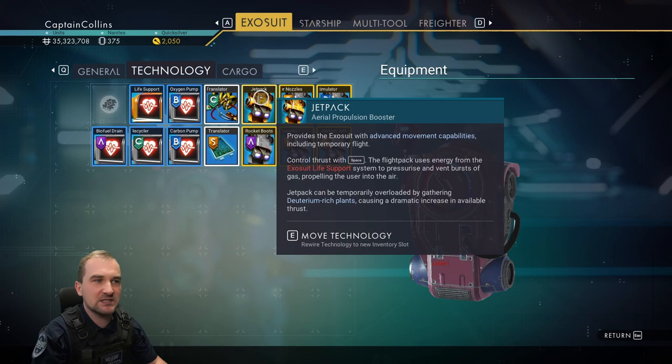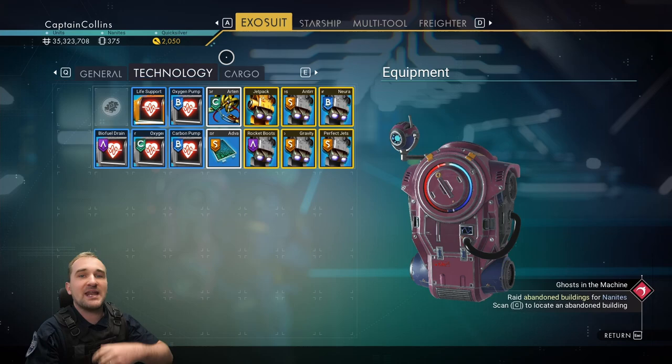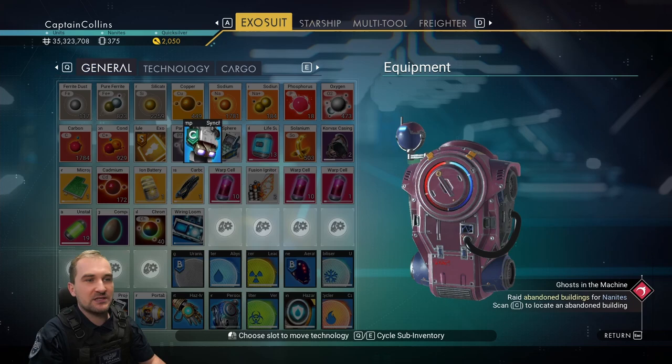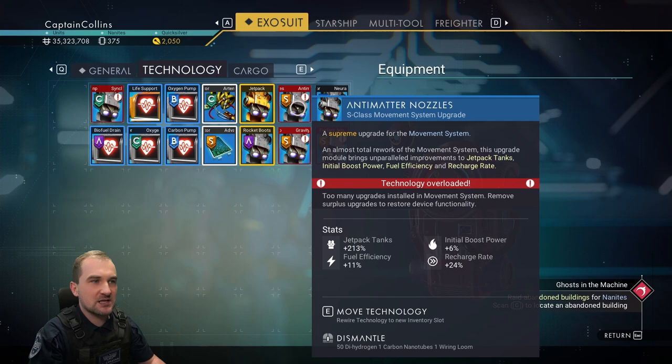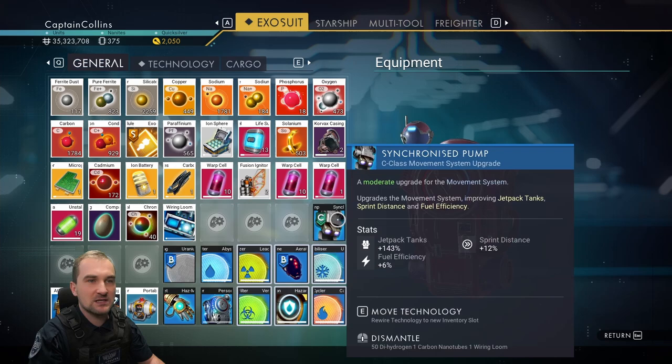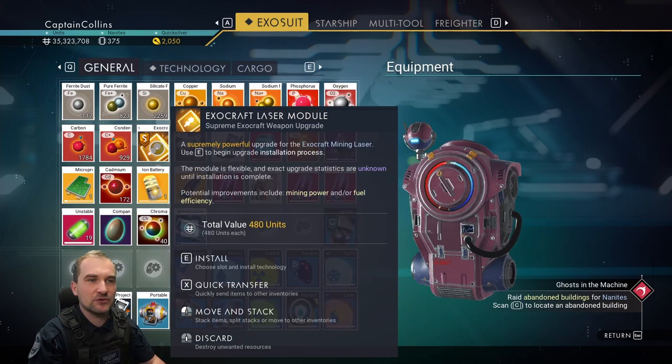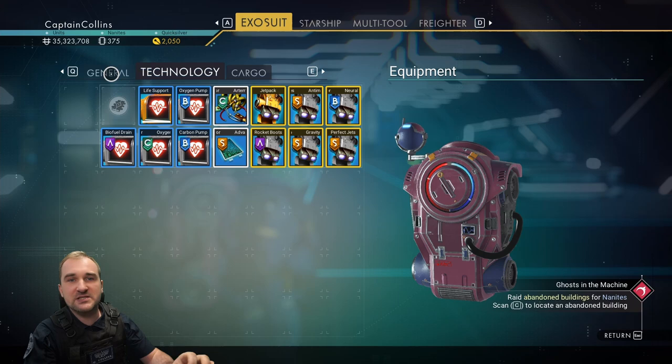In your starship and exosuit it works a bit differently. You can place three different upgrades per tab in the technology tab — for example, three S class jetpack modules. But you can also have three additional upgrades in the general tab. If I take a C class module and put it in the technology tab, all upgrades become overloaded. Moving it back to the general tab lets it work fine alongside what's already in the technology tab.